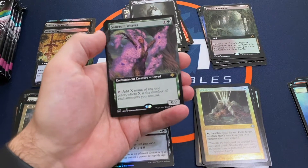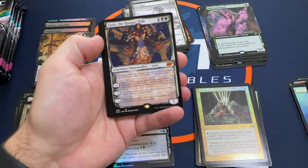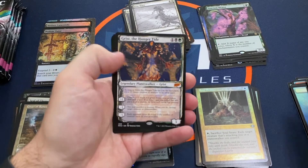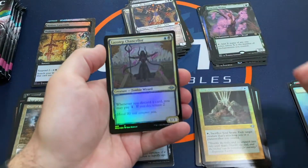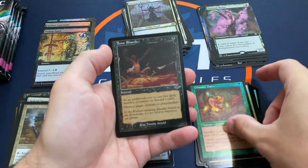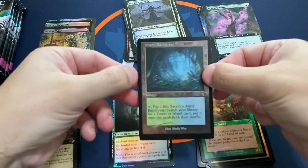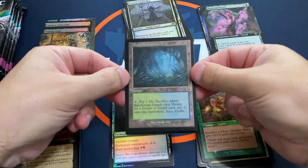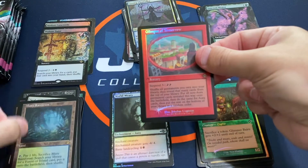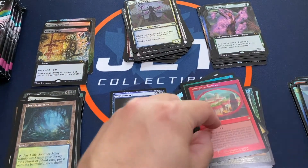Pack 7: Sanctum Weaver, Lens Flare, Grist the Hunger Tide Showcase Mythic — check out that art, it's like a watercolor painting. Lazzatep Chancellor Showcase Foil, another Glimmer Baron, a Foil Etched Bone Shards. There we go — a Foil Etched Misty Rainforest. That's a nice one, we'll take that for sure. And a Glimpse of Tomorrow Retro Foil. Nice.